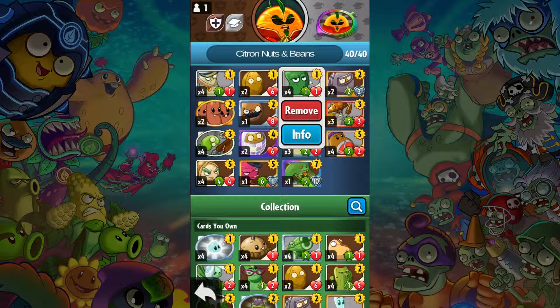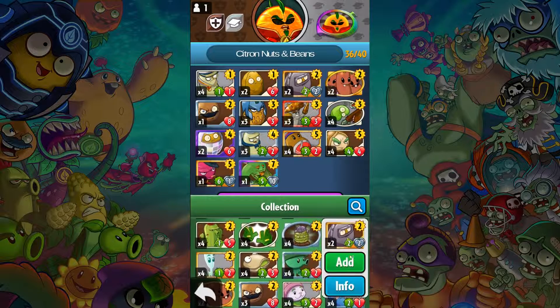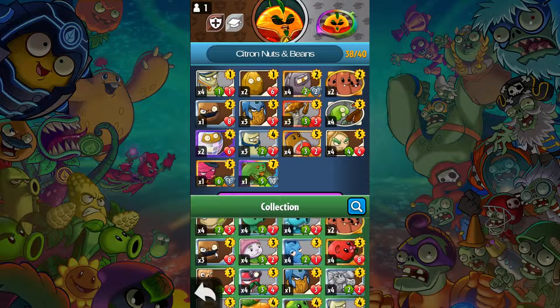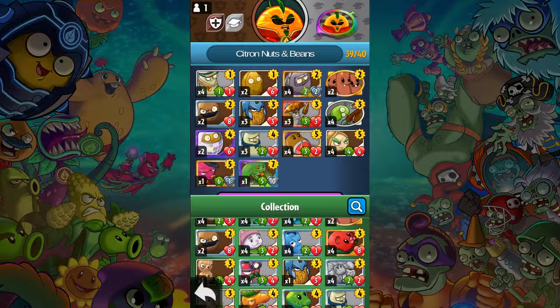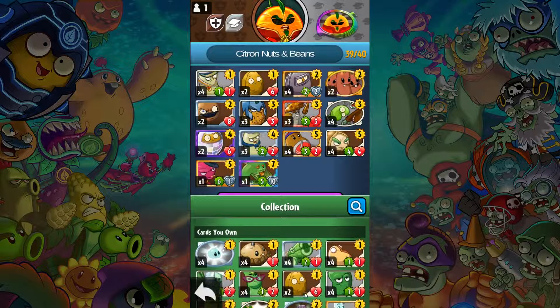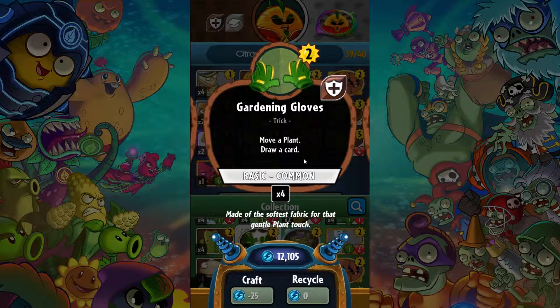I'm making some deck edits — getting rid of some cards and replacing them with two of these. I'm also looking at whether I have any tricks other than these cards. I have a couple of bouncy cards — not sure why. I could get rid of a couple of gravestones and ask for something that moves a plant and draws a card.